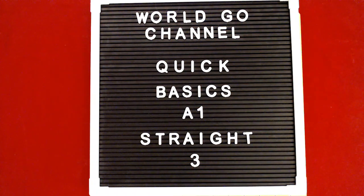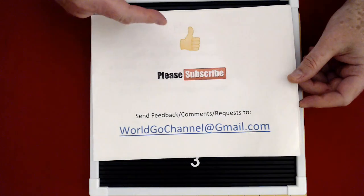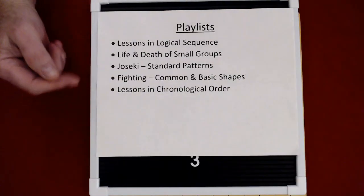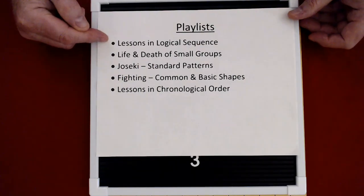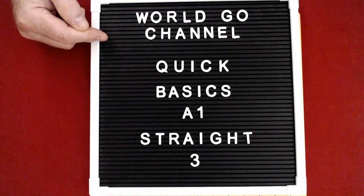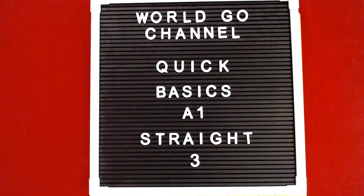Welcome back to the World Go Channel. I'm your host and self-appointed Go Evangelist, James Story. Today's video is Quick Basics A1. We're going to look at a shape called the Straight 3. It's a basic shape you need to know. If you like what you see, please give me a thumbs up and subscribe. We have a lot of playlists — if you're new to the World Go Channel, we suggest lessons in a logical sequence because some lessons are based on the knowledge of previous lessons. Without further ado, let's get started.